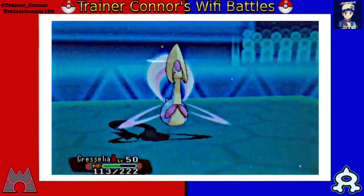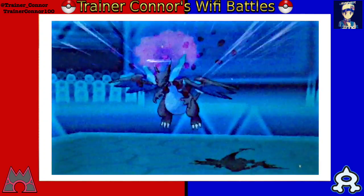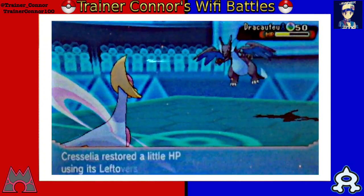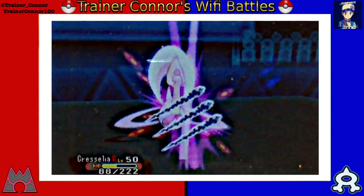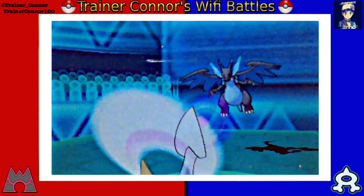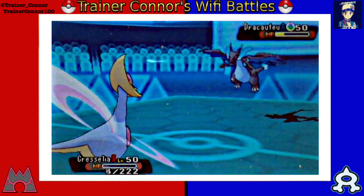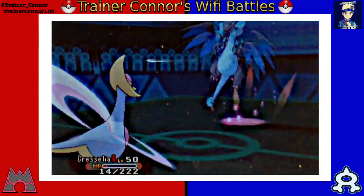My last Pokemon is Cresselia. Cresselia is a great physical wall for Charizard X, but I did not invest in Special Attack — that's why Psyshock is not doing a lot of damage. I'm praying for a critical hit. I live with 1 HP. Oh my gosh, this is unbelievable. I would have won this fight if my Haxorus had not hit himself in confusion.